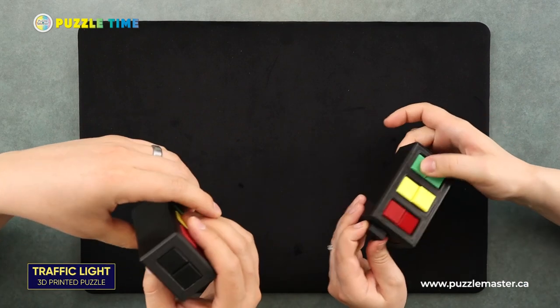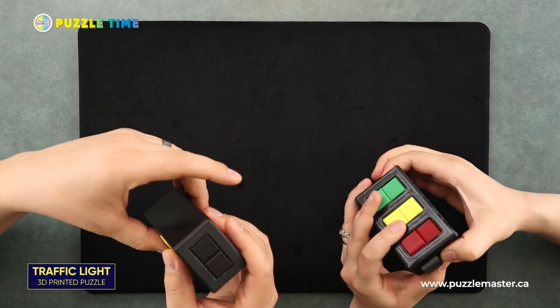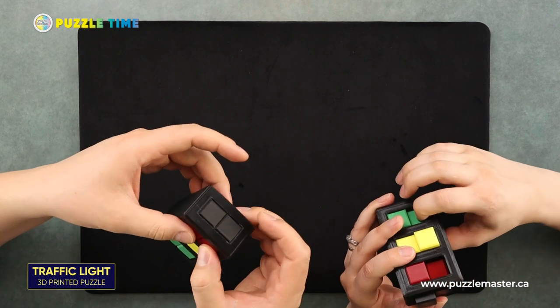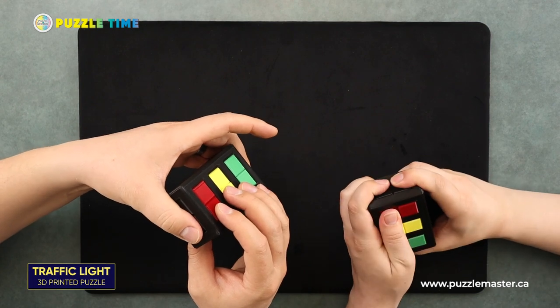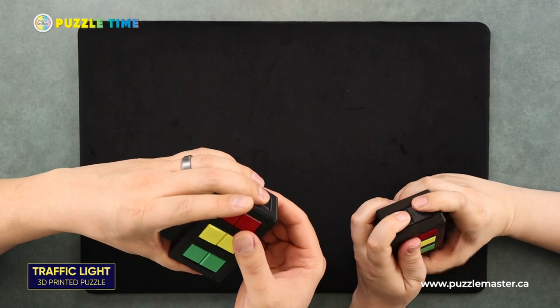I noticed this one where the pieces can't move on this side is the one that moves first, whereas this black piece — you have to figure out how to get these to move before you can move it. Mine are moving. It's like an exact... yeah, you do need to get them exactly in spot. There we go, now it's moving. With burr puzzles, as I said, this is 46 moves to solve.